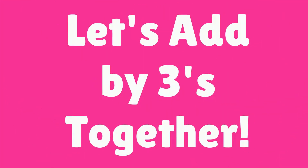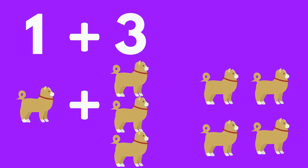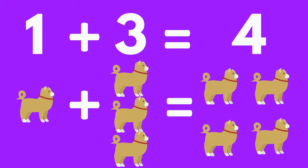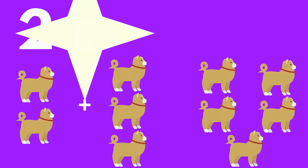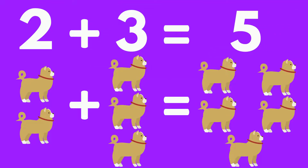Let's add by threes together. 1 dog plus 3 dogs equals 4 dogs. 2 dogs plus 3 dogs equals 5 dogs.